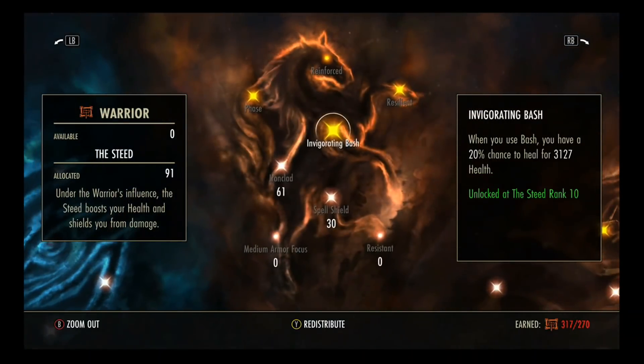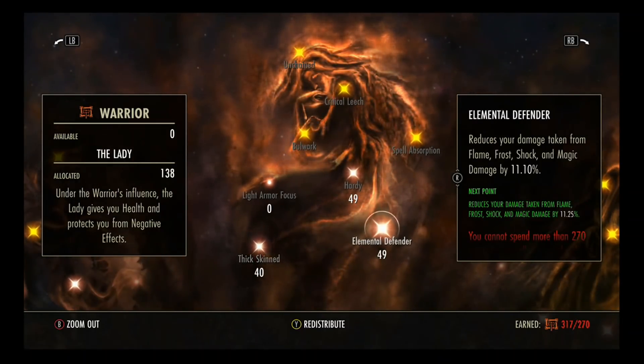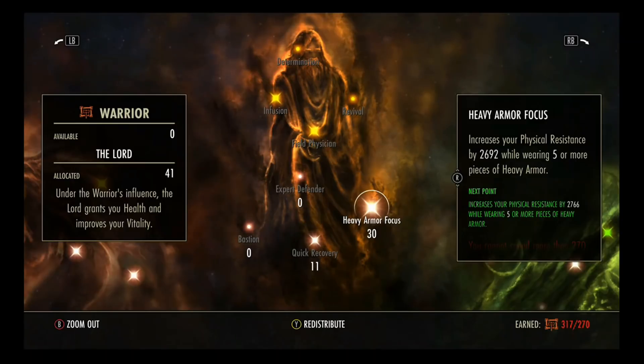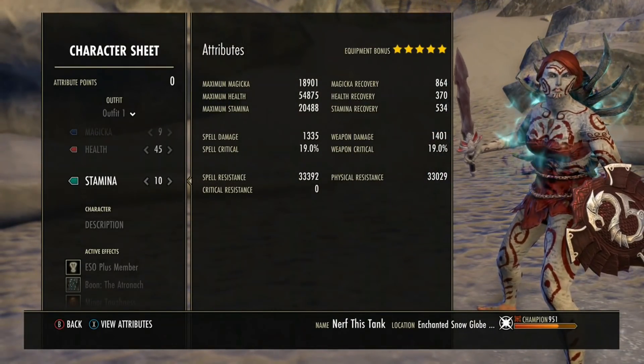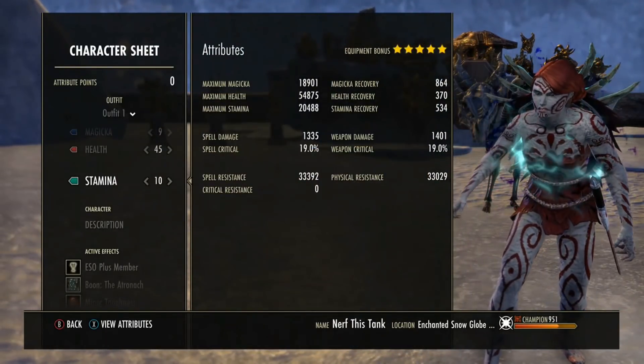The next trees are really important for hitting resistance cap. I go 61 into Ironclad — you could do 81 or 72, but I don't deem it necessary. I do 30 into Spell Shield, 40 into Thick Skinned, 49 into Hardy and Elemental Defender respectively, 11 into Quick Recovery for a bit of extra healing received, 30 into Heavy Armor Focus for physical resistance, and 30 into Spell Resistance. That is what puts us right at our resistance cap — almost on the dot. Thanks to Warrior Poet, the CP, and being a Nord, we hit cap without even wearing a resistance monster set.